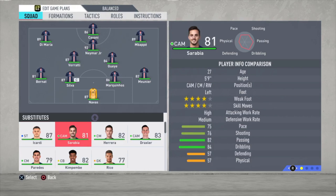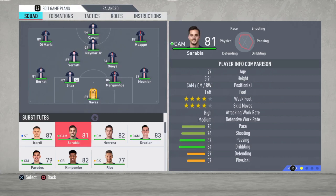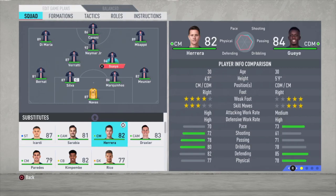Then we have Sarabia — a good midfielder. You can replace Neymar when he gets tired, or when you want to replace Di Maria or Cavani, put Neymar as a striker or left winger and Sarabia as the attacking midfielder. The same for Draxler — he can play as a CAM or as a CM. Pretty good player, good pace, good shooting. Wonderful to have on the bench. Herrera is more of a box-to-box player — you can replace him for Verratti when he gets tired.